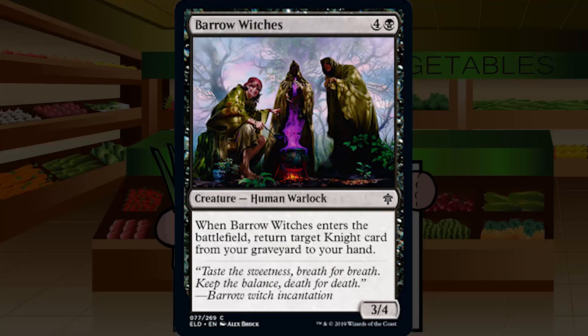Up next is Barrow Witches — four and a black for a common creature human warlock, a 3/4. When Barrow Witches enters the battlefield, return target knight card from your graveyard to your hand. Five mana for a 3/4 is a pretty tall ask. If you're definitely in the knights deck with a whole bunch of knights and you're going to be returning a card, this is maybe a C, but I think you still look to cut it if you can find better cards. If you're not knight-heavy, this is more like a C- or even D range. It's just really over-costed. A C if you're knightly, less if you're not.